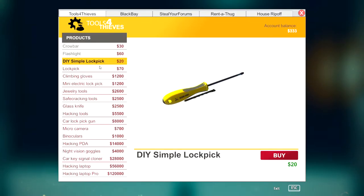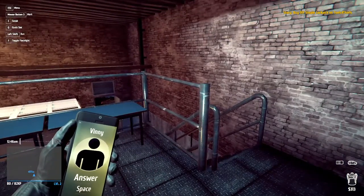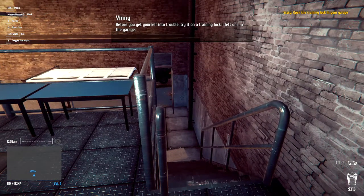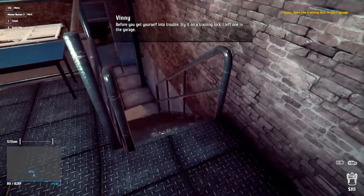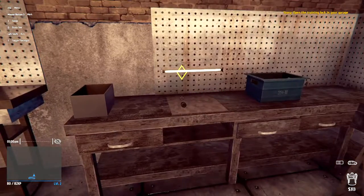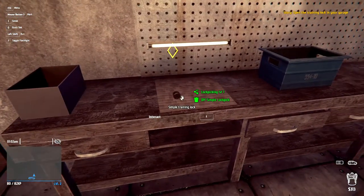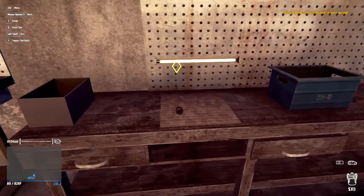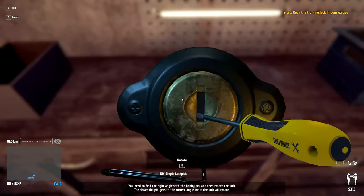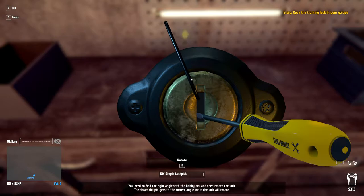Let's go on the computer on Tools for Thieves again — we're going to buy our first lockpick. Before you get yourself into trouble, try it on a training lock. I left one in the garage. So we'll go down here to the training lock. Now it's an absolute meme in the Thief Simulator community — I've seen Reddit posts where people say they beat the story 100 lockpicks later. These lockpicks break so easily. You have to line it up — find the correct angle and then line it up with the bobby pin.